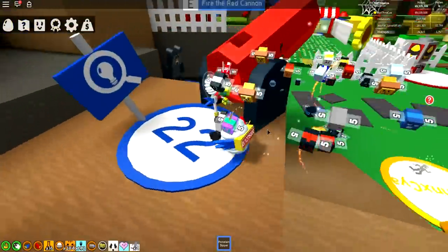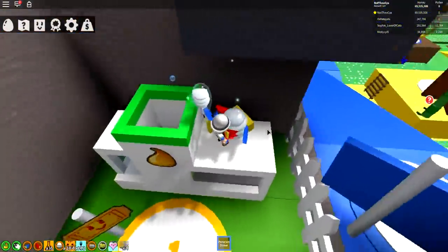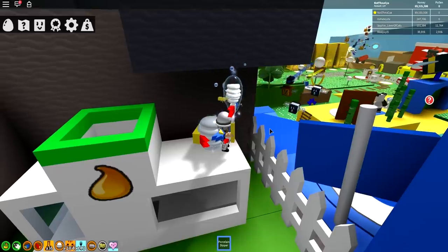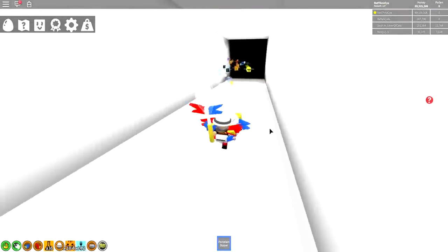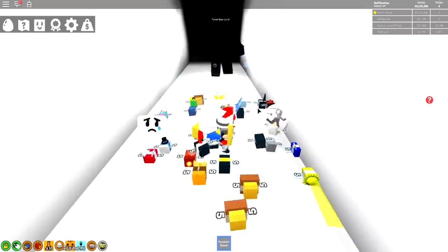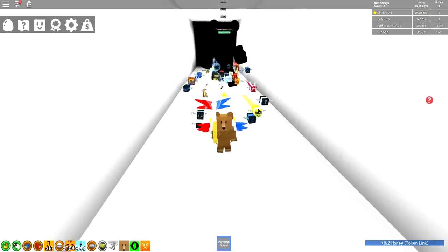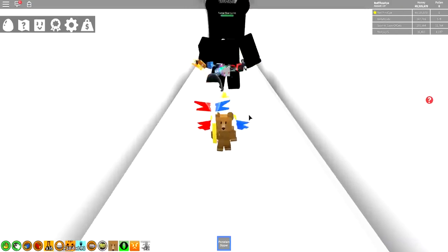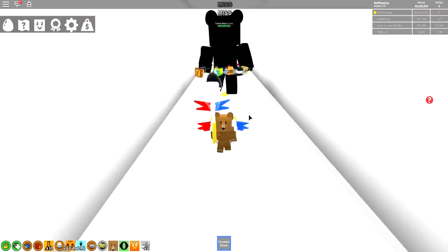Second time's the charm - we've got a Tunnel Bear to fight. As soon as we drop in I'm going to try and move to get out of the way. There he is - the Tunnel Bear! He's completely black with no skin whatsoever. What you need to do is slowly work your way down the tunnel and get your bees to attack him. You need to stay fairly close - that's the secret.